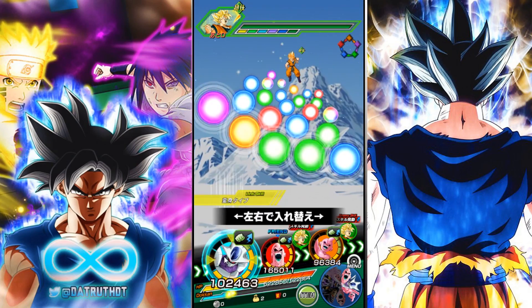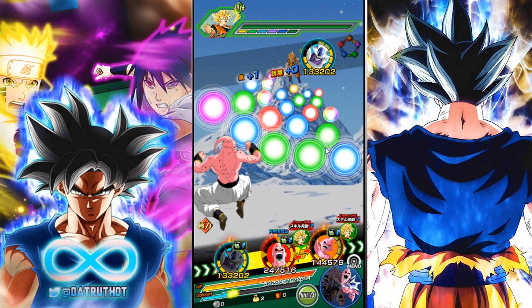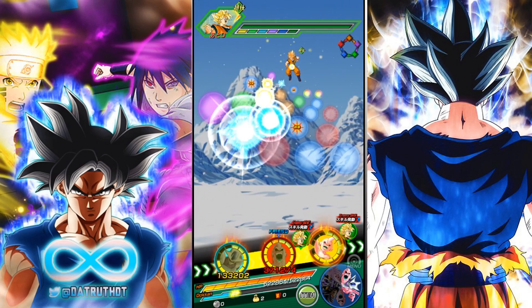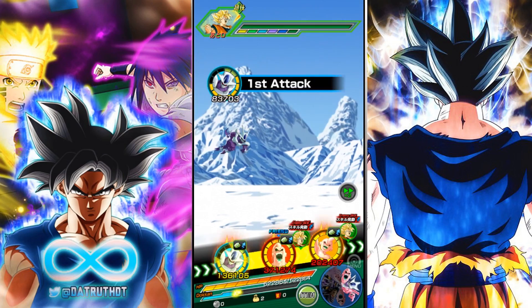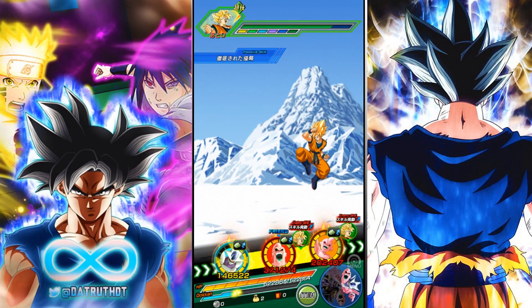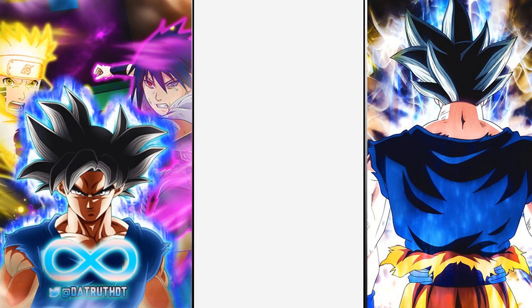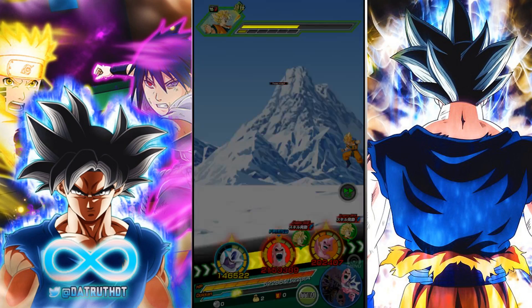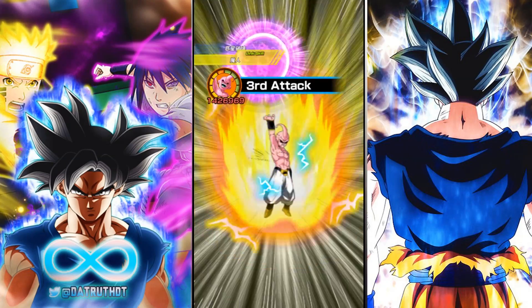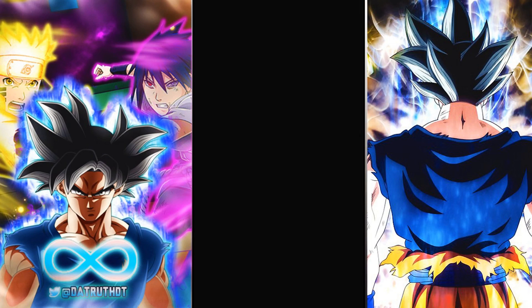I'll take that — that's summonable LR power right there. We have Kibbu on the team, and I also brought AGL Cooler, who I think could be a pretty interesting option alongside Baby. He gives a 40% attack buff — similar to Turles — though Cooler's is only for AGL units. A 40% buff is substantial enough to make things happen. Super Boo is hitting 2.1 million, and if he's linked up with Physical Kibbu he can do some pretty good things.